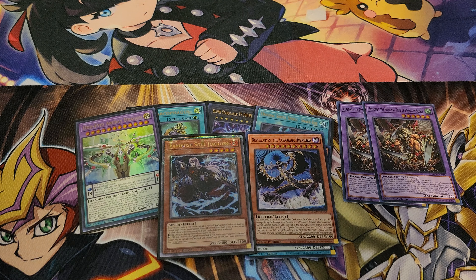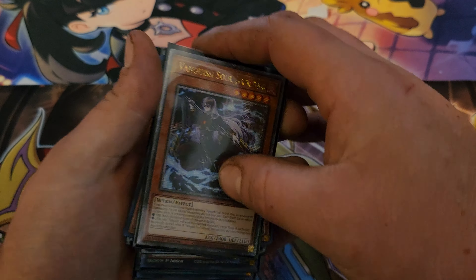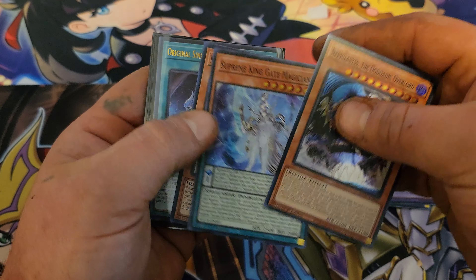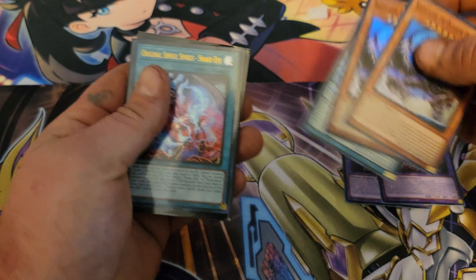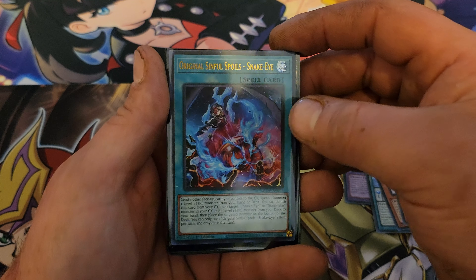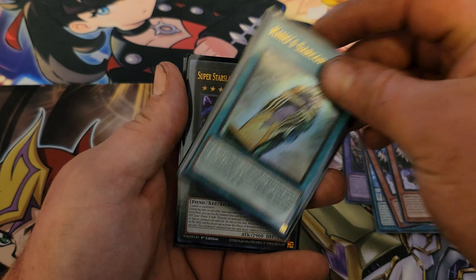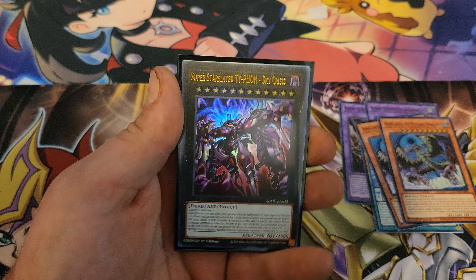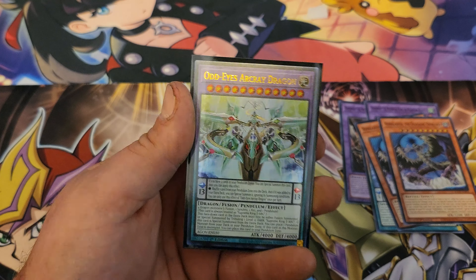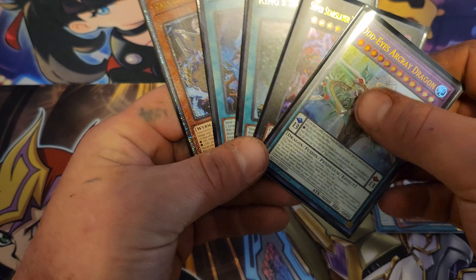That wasn't too bad — out of twenty-one blisters you did get a quarter century rare. Hell yeah! Our hits: original Sinful Spools Snake Eye, King Sarcophagus, Sky Crisis — and now I have two of those — and Odd Eyes Dragon. That's not bad at all!